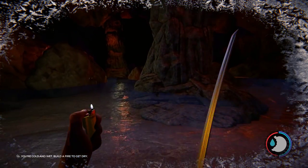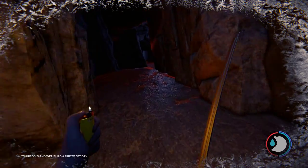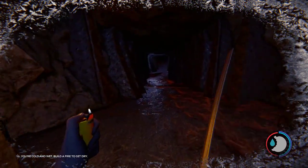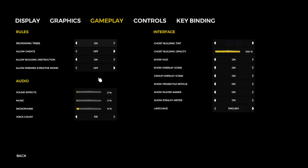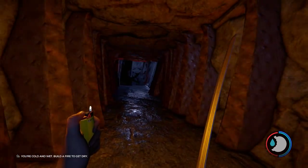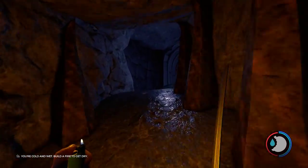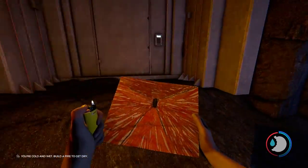I didn't notice, but I guess it was something they added recently — or whenever the game fully released — but you're able to control the brightness of caves in your settings now. Under Display, you'll see 'Cave and night brightness.' You're able to turn it up, and look — it's so much brighter. If you guys haven't already found that, now you know.